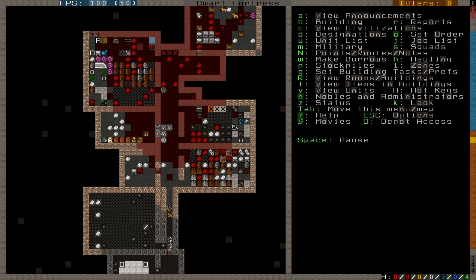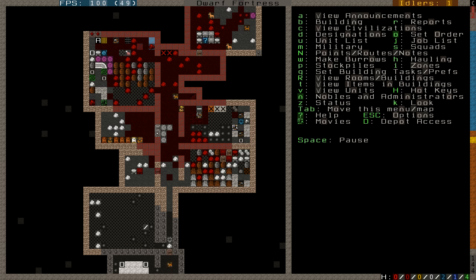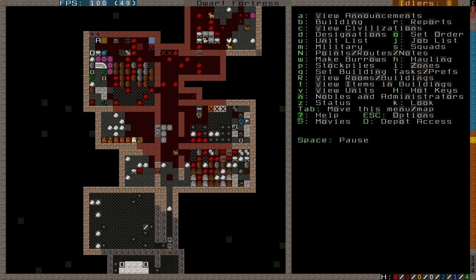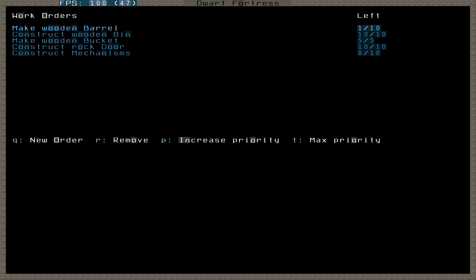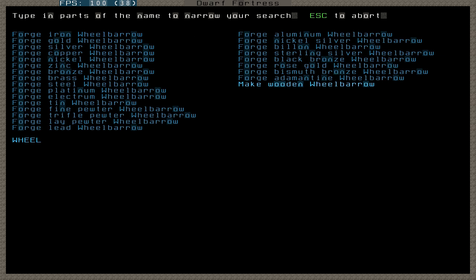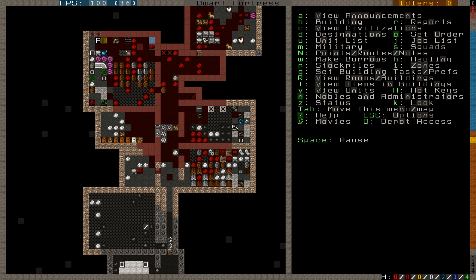Some dwarves are sleeping now. Something that's new since the last time I played: make wheelbarrows. I'm going to order three of them — I think they help the dwarves move around large objects.